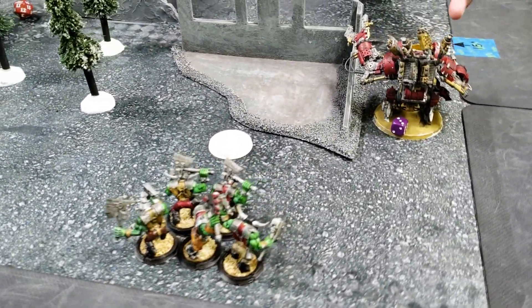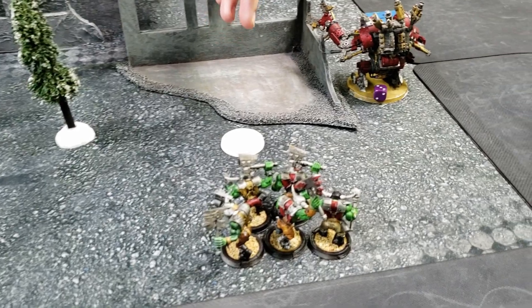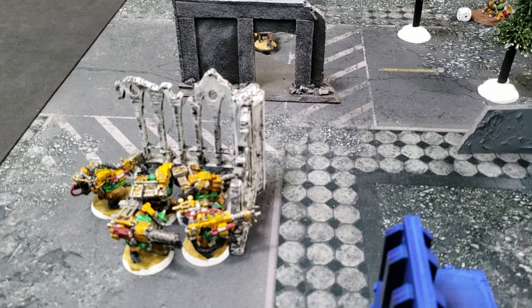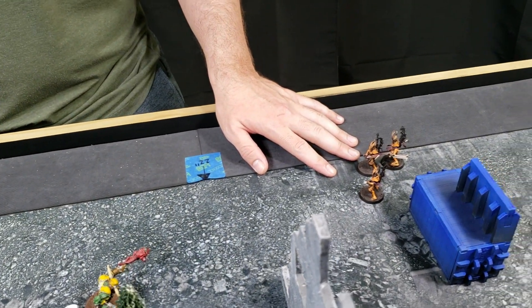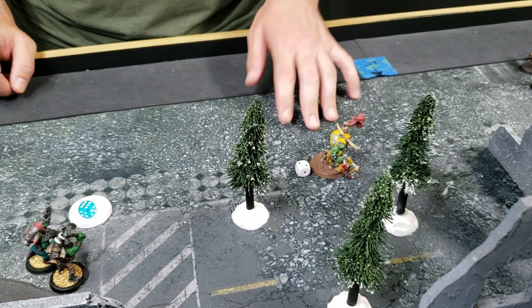Orks turn three: I gained a CP and 15 primary points at the beginning of the turn, holding three objectives and two banner points. The Deff Dread shifted off the objective and is threatening to cross into enemy territory for Behind Enemy Lines. The Kommandos advanced within three inches to hold an objective. The Lootas picked off one incubi through long-range shooting, bringing them down to three. The Warboss fought the cabalites and eliminated them.